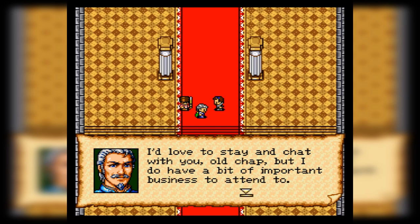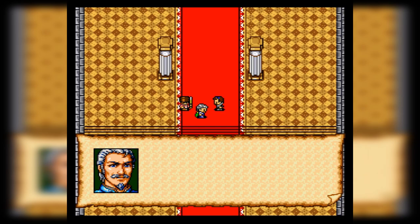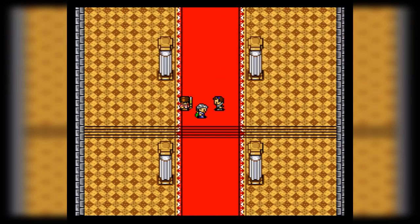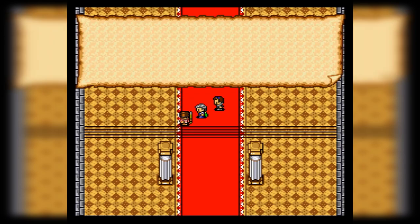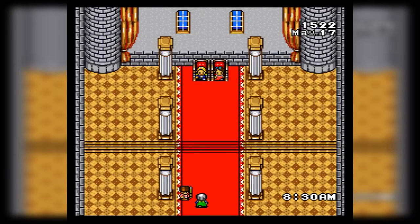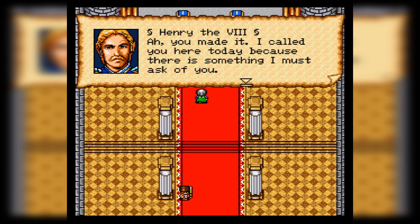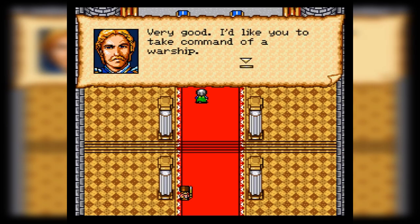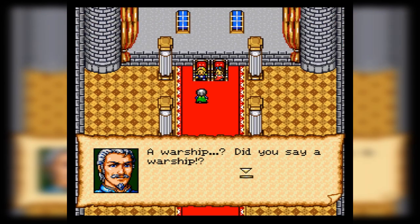Uncharted Waters: New Horizons provides a lot more guidance for the player than the first game did. This isn't to say a pure sandbox is bad — that's how Sid Meier's Pirates works, and that game is amazing. It's more that New Horizons gives you a variety of characters, each with their own objectives that reflect a different playstyle, and then drops you in the sandbox. You can choose characters reflecting how you like to play, whether that's privateering, exploration, or trade.